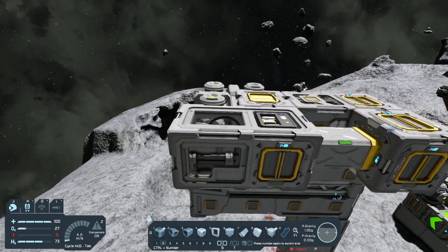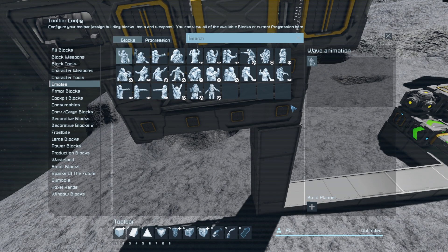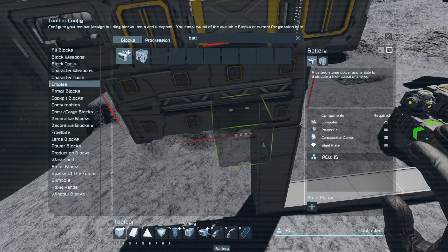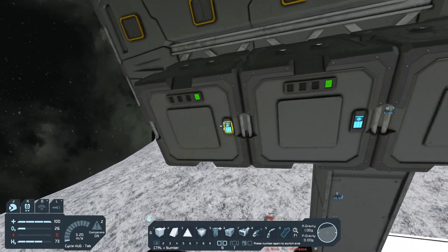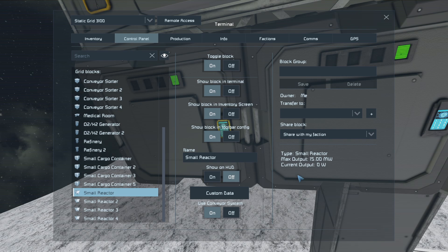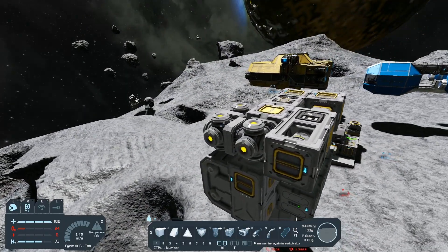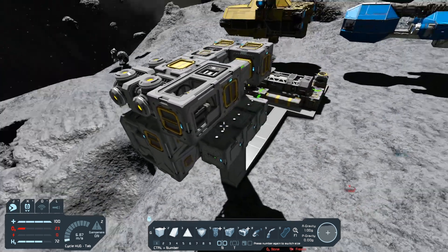Next thing we need to worry about is power. I like to use batteries so that way I'm not wasting uranium. If we take a look at batteries and check the control panel, the max output for a battery is 12 megawatts. If we go down to a reactor, max output is 15 megawatts. So there's only a three megawatt difference between a small reactor and a battery, which means batteries almost have the same amount of power. It requires three of those small reactors for the amount of thrusters on this ship, especially if I add modded thrusters. So I just go ahead and put three batteries.